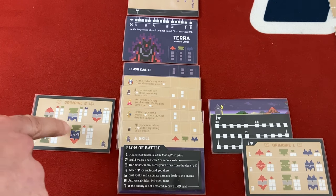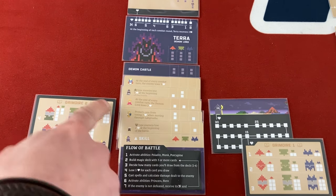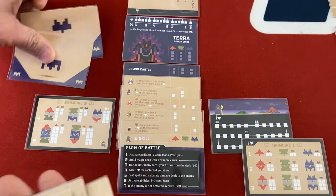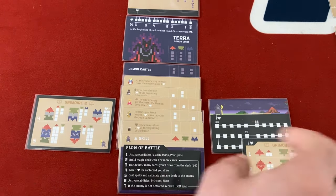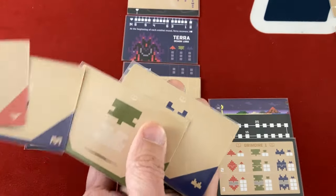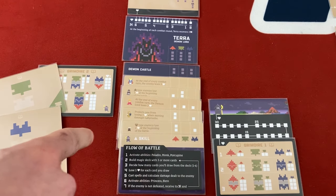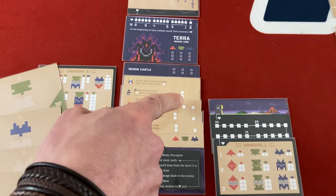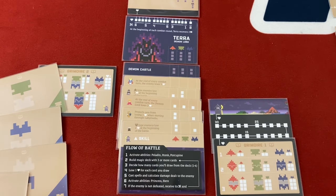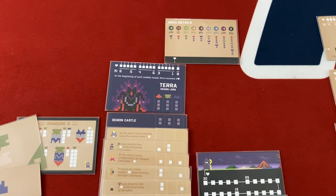The demon lord also heals two at the beginning of each round, but I deal three per round from Princess and Hero, so I'll slightly outpace his healing. For spells I want to fire the big combos. I include top blue, bottom blue, top green, bottom red, and gray, then draw four. Drawing four takes me to 11 life. I draw and get one of the powerful combos — massive green damage. Red is two plus six is eight minus five is three; green is ten plus three minus five is eight. Three plus eight is eleven damage, plus three from Princess and Hero — fourteen damage total, right off the bat!